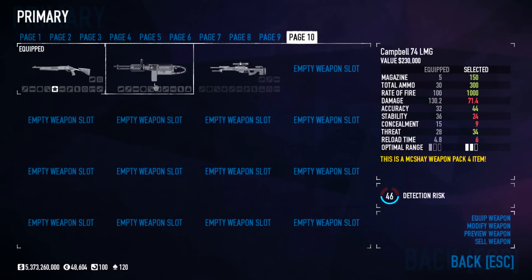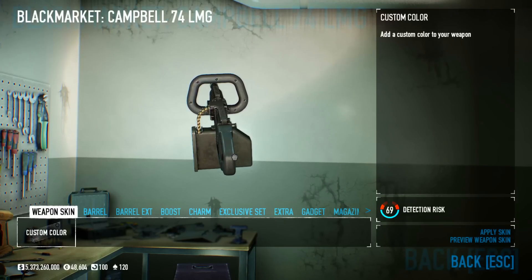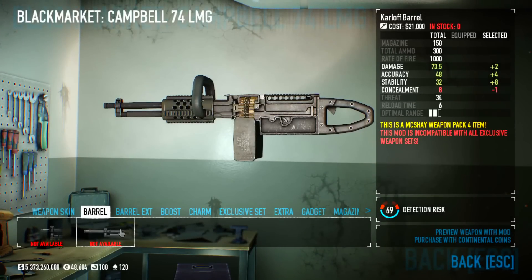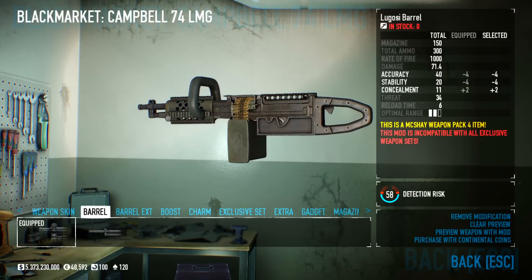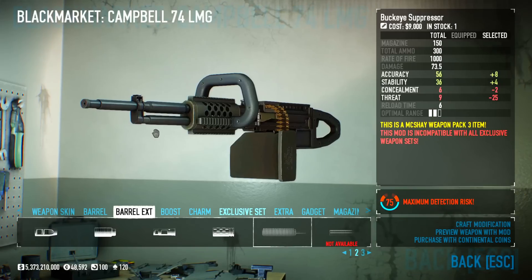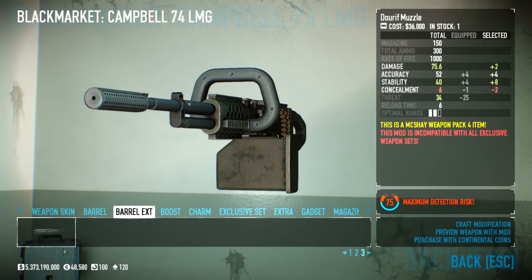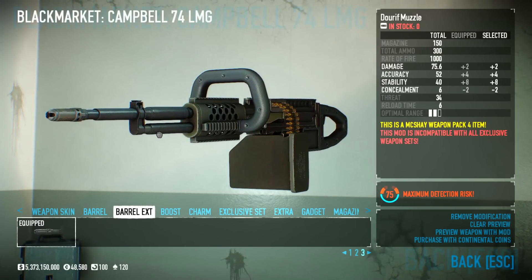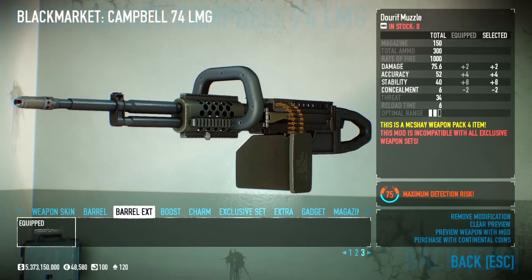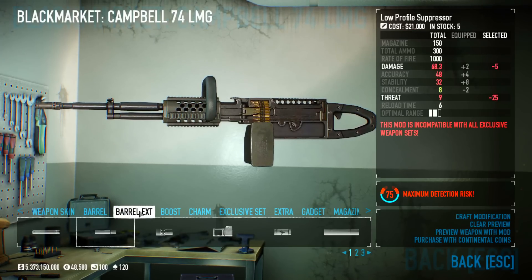Moving on to the Campbell 74 LMG, also known as the SAW LMG — this was my favorite out of the four during testing. It has barrels: a longer barrel giving extra damage, accuracy, and stability with less concealment, and a short barrel giving less accuracy and stability but more concealment. There are also exclusive barrel types — suppressors and a muzzle, which I prefer because it gives two extra damage, accuracy, and stability. Stability right now is at 40, which makes it really unstable.